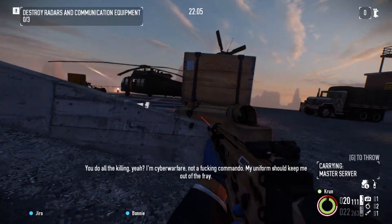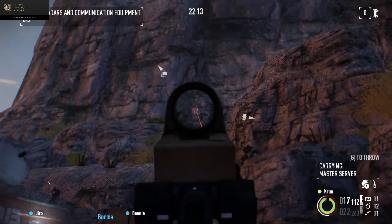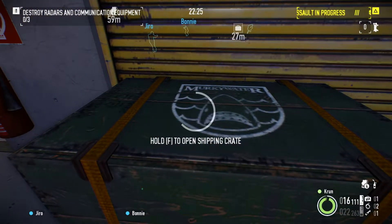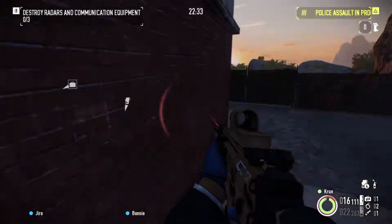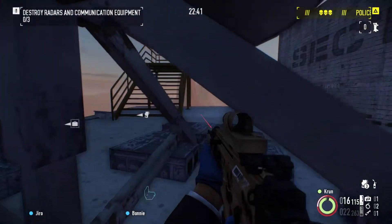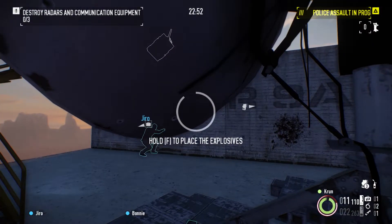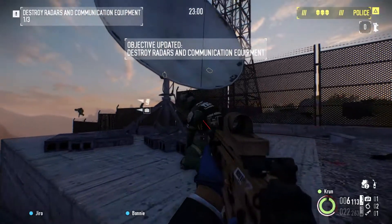Destroy the radars and communication equipment. Is that the escape chopper? That's fantastic - I couldn't ask for better chopper placement. There's the master server - a full million in master server. But before we mess about with that, we're going to destroy all of the radars. Actually, open the shipping crate as well because that's the supplementary loot - there's money there. Now we've got to get up onto the roof - there's another radar there as well. Could maybe do with a little crouch just to restore armour.